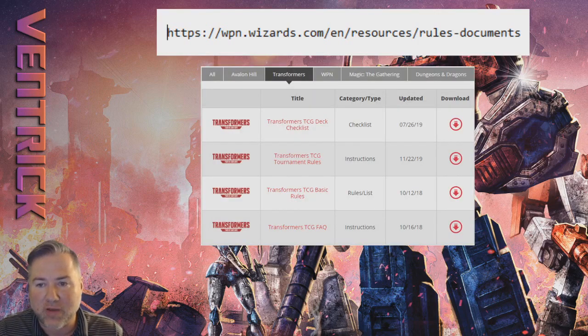When you go to that web page you're going to see a chart in the middle — click on Transformers and you'll see four documents. Currently there's the Transformers TCG deck checklist, where you fill out a deck list. This is generally for your local store if you're doing a competitive event there. For larger tournaments there was online registration, but if they are accepting paper deck lists you can print it out here and fill it in ahead of time — one less stressor when you get to the event.